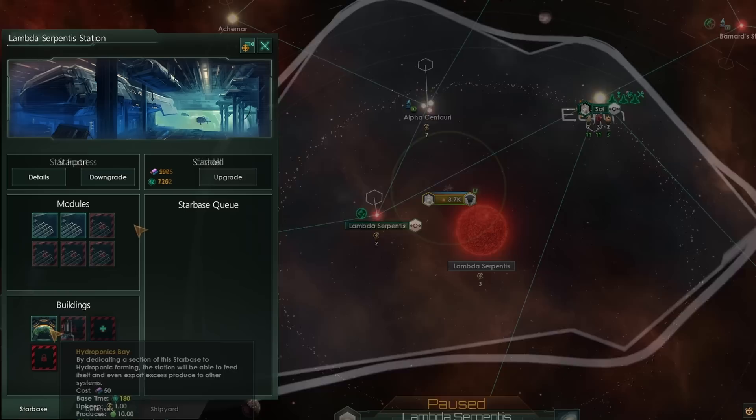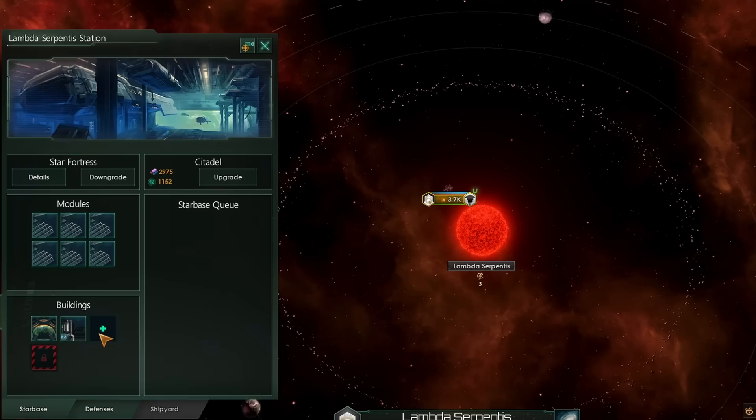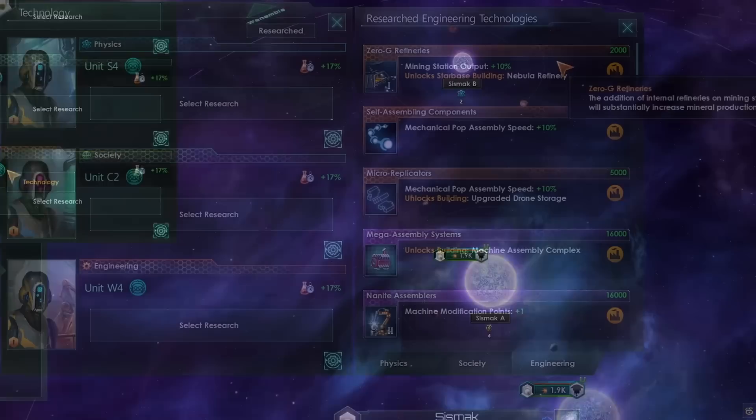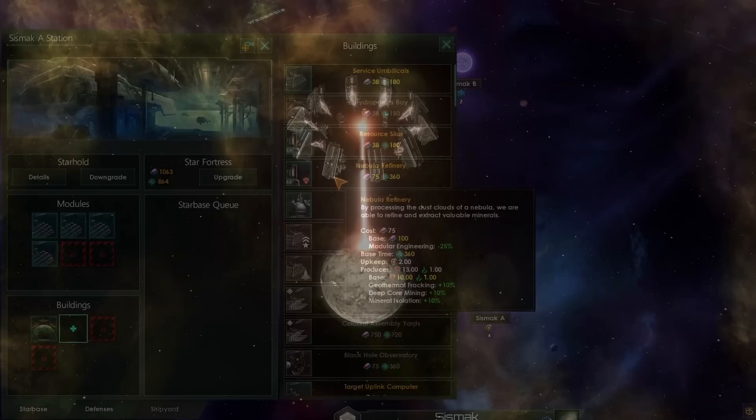As you upgrade and expand your economic starbases, it can be very useful to put things down like resource silos. These increase the resource storage capacity of your entire empire. Generally, it's usually better to use up one of these otherwise pretty useless starbase building slots than to use a planetary building slot for a resource silo. And if you build your starbase inside of a nebula and complete the zero-g refinery technology, then you can put down a nebula refinery, which will also generate some exotic gases when you have the right technology.